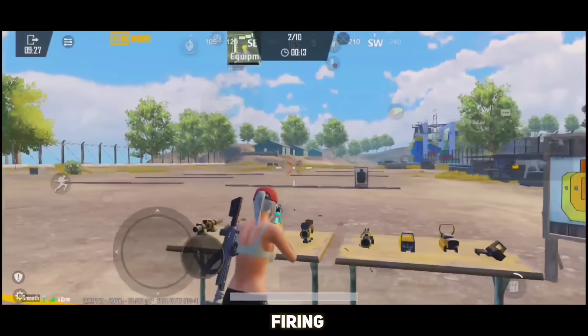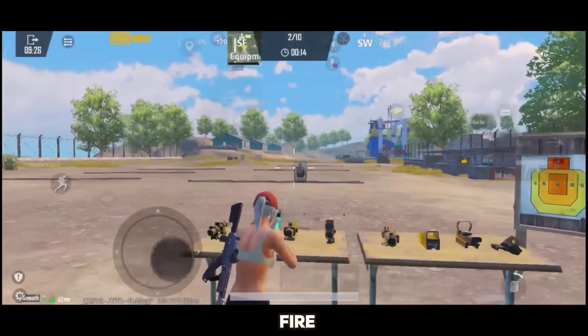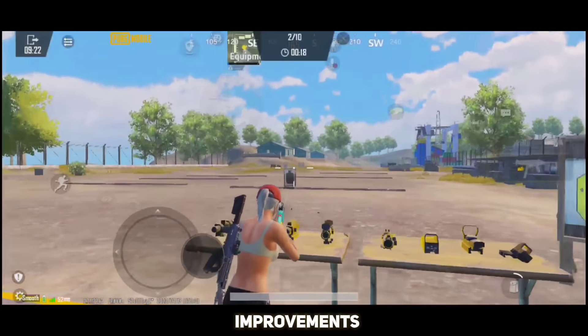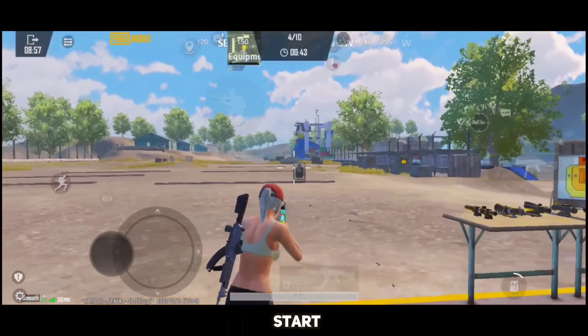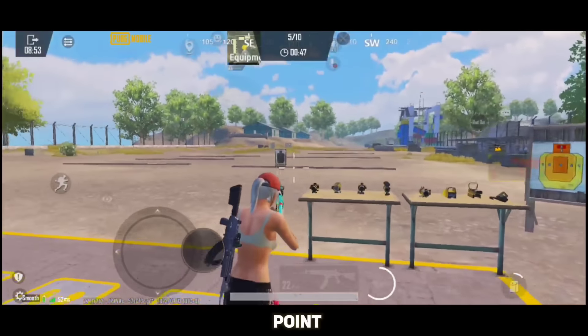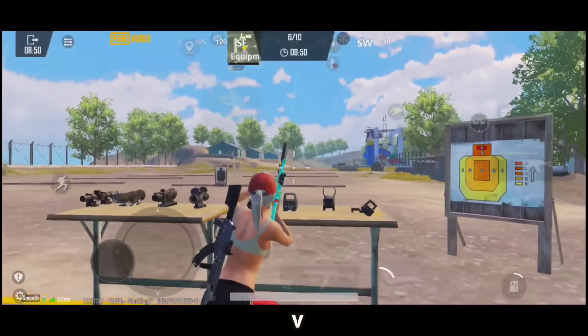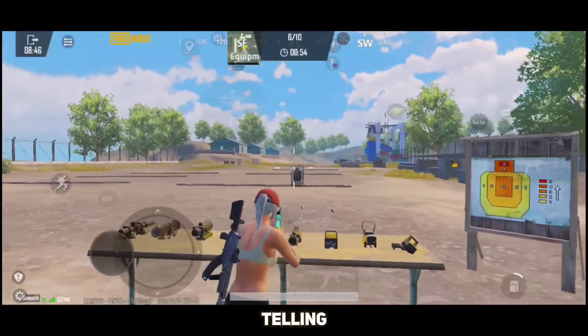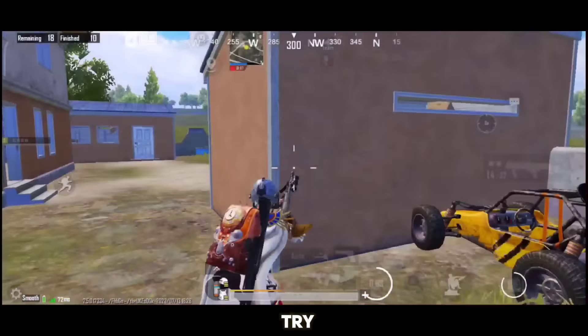Number 2: come to the firing zone and set these settings. Practice this drill for 3-4 minutes, making sure you practice short, long, and mixed jiggle while moving. This will enhance your stability while hipfiring and you will learn to control the hipfire spread. After mastering this, you will feel improvements in your gameplay and you will start noticing you are landing more and more headshots.